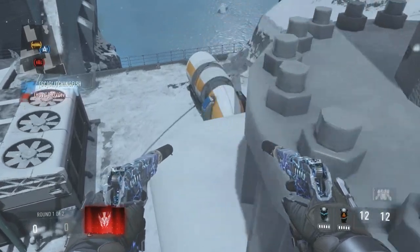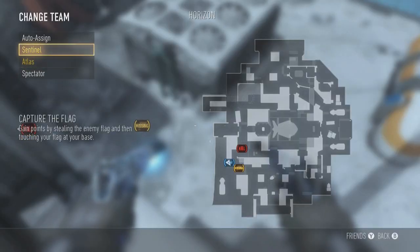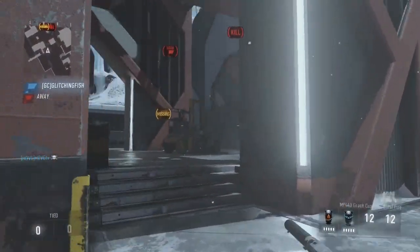Today we're gonna be demonstrating one of those exo hover unlimited ability glitches. If you guys do not have the edited game settings right away, there's an annotation on screen — go check out those Capture the Flag game settings. Once you guys are all matched up and everything's even, just take the flag to where I did.